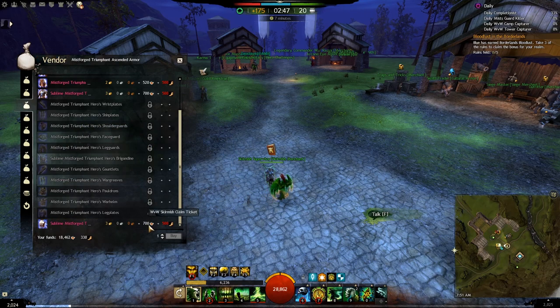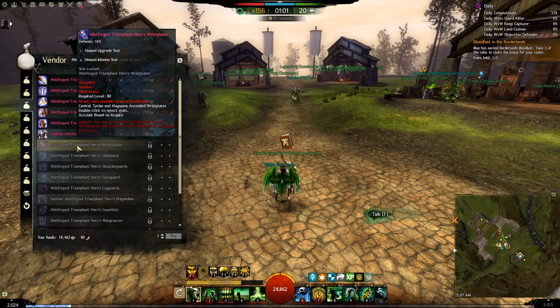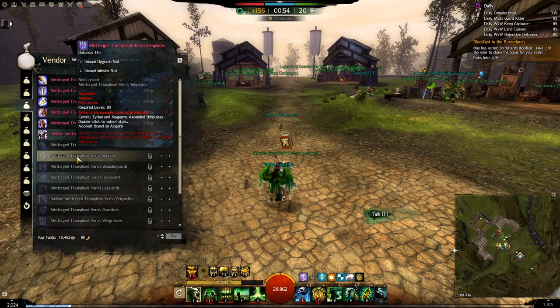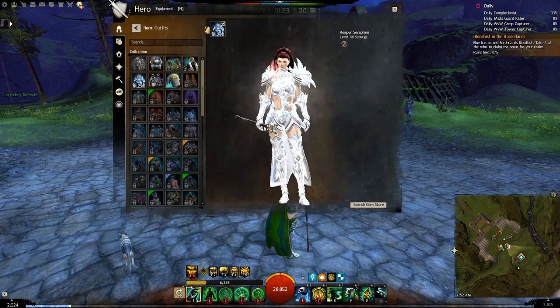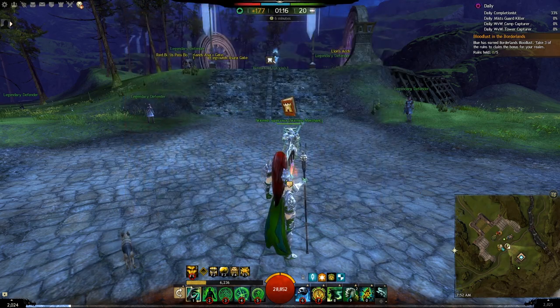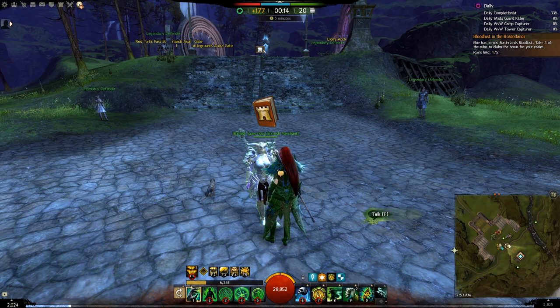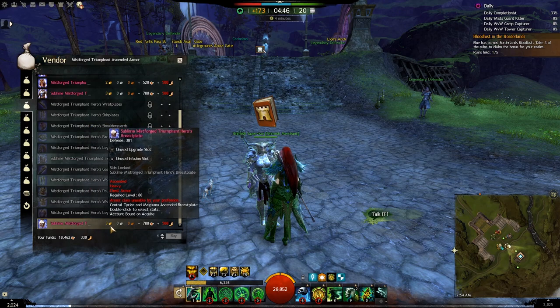However, the Mistforged version is going to be much more costly, requiring significantly more Skirmish Tickets and more Memories of Battle. You will also only be able to buy the Mistforged item set if you are at least rank 500 in World vs. World. The only difference is that the Mistforged item has glowing effects coming from your back, but these will only show if your outfit is disabled. For me personally, since I use outfits most of the time, this extra feature did not justify the extra cost — but if it is useful for you, by all means go for it.